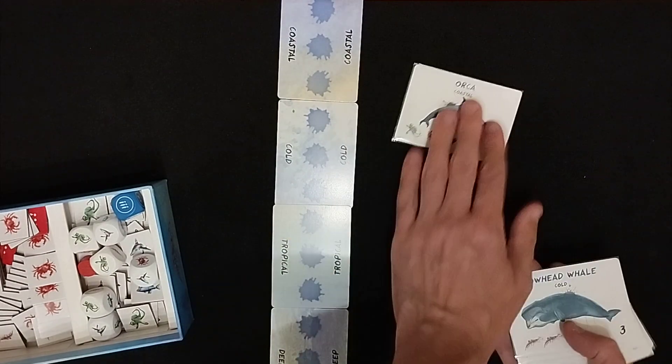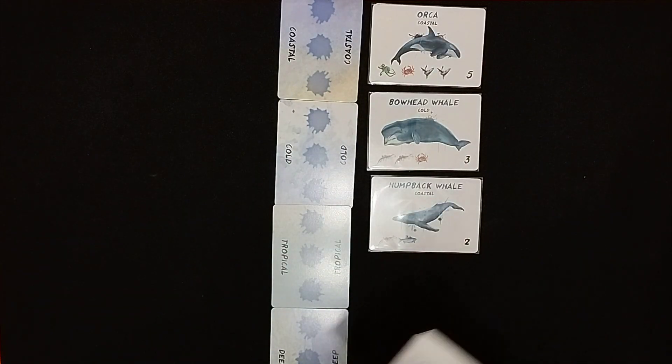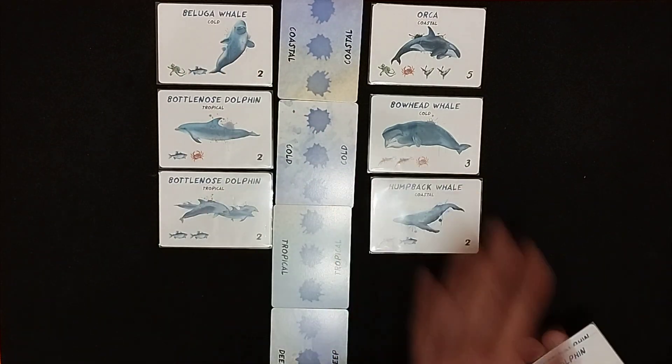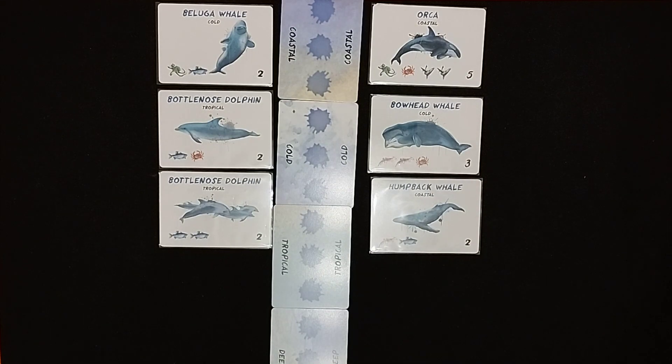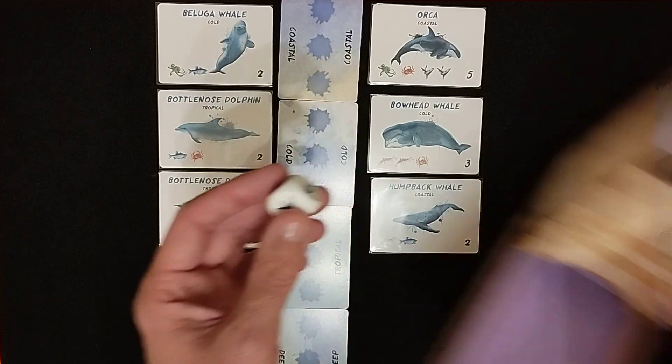You're going to have 6 whales out in your ocean, which could include dolphins as well. Make sure you check out the other videos in the Mass Games playlist, the Family Rate playlist, amongst many others.